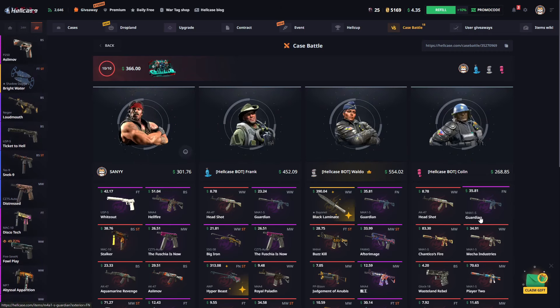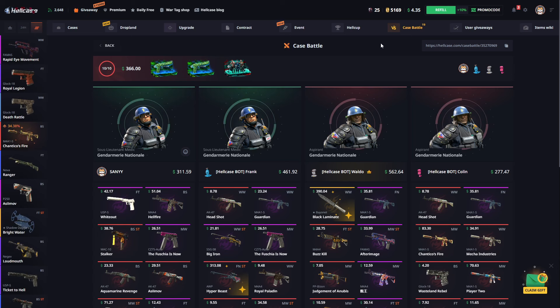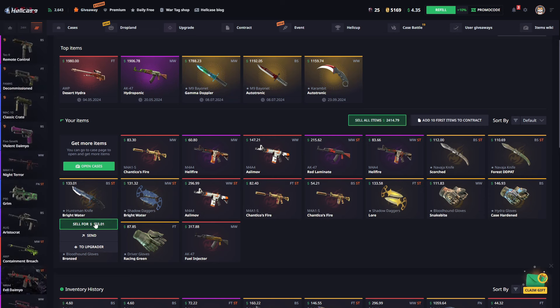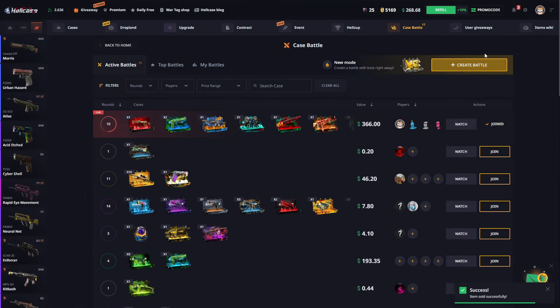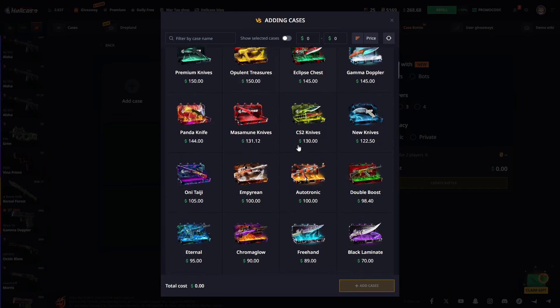Now we're looking at the last case. I was hoping for a nice skin from this case but it didn't come. We could take a risk like this — let's sell another knife, then two more knives. We have a nice two thousand dollar profit. Let's get back to battles and see what we can achieve.